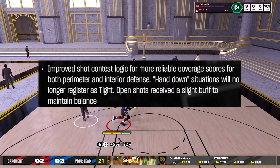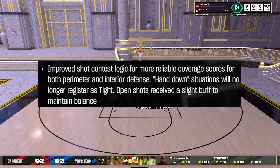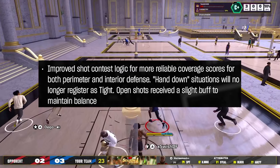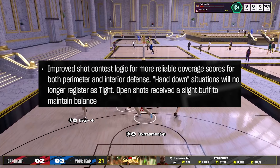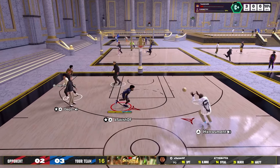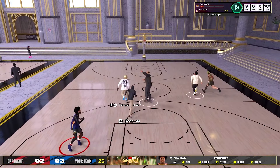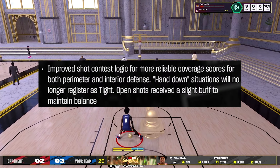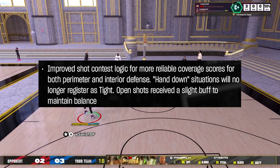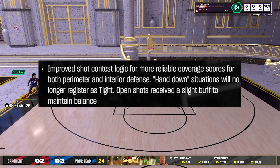Number two: hand down situations will no longer register as tight. There were times — not even just tight contests, but light pressures — where a defender would reach on me without a hand up, just in a reach animation, and you would get higher contests from that than from actual defense. It looks like that issue is finally fixed, which was a very annoying problem. They also improved contest logic for both perimeter and interior defense, which is very good to hear.